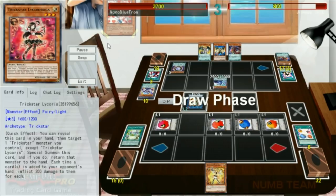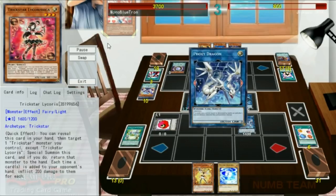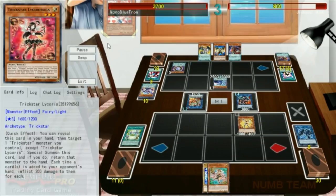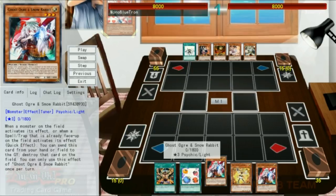From here we can just style on them as much as we like. We go into a Link Spider, a Proxy Dragon, another Link Spider for a Boralode Dragon, then Normal Summon Candina, getting Lilybell, which we Special Summon immediately and attack directly for 800 and an additional 200 points of damage. We've had a pretty easy go of it so far, but unfortunately we are now playing against one of Trickstar's worst matchups: Lightsworn.